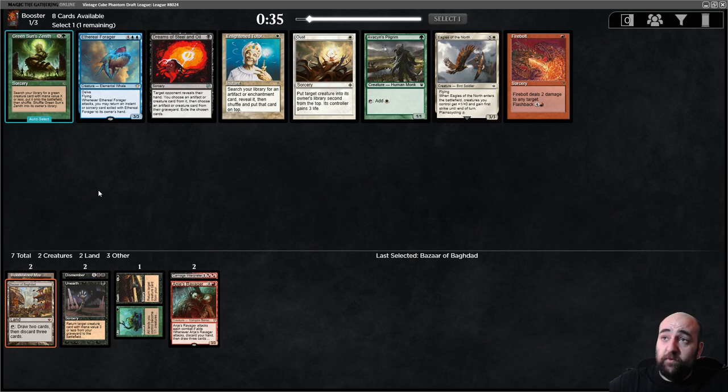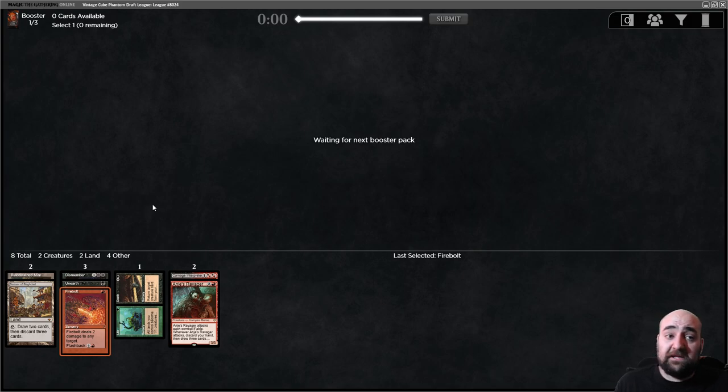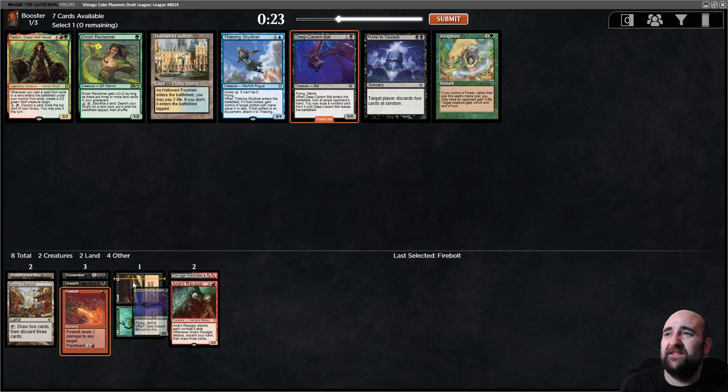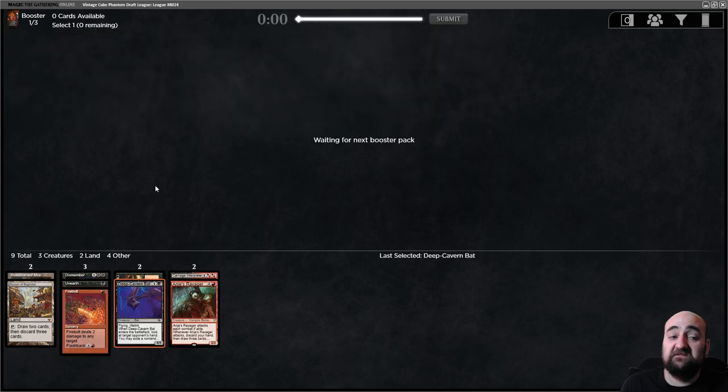Now that we have the Bazaar, we want cards like Bengifine, Squee, Master of Death, Hollow One — especially Hollow One. I want to take Firebolt. Probably black-red is the way to go, maybe some green. We could find Hogaak. I like the Deep Cavern Bat a lot better than the other stuff. Taking the Bat because I'm not sure how heavy black we're going to be — right now it looks like a lot.